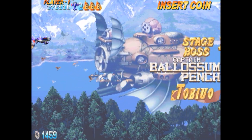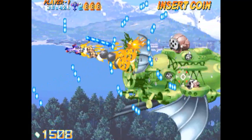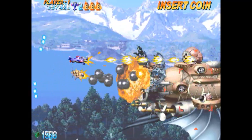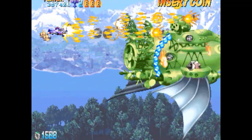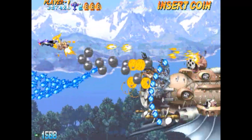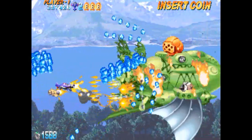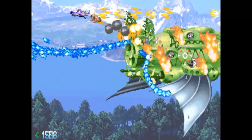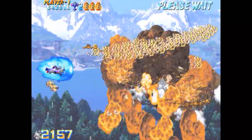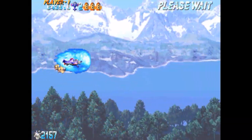Ya hemos llegado al primer jefe. Me pongo aquí arriba para intentar romperle ese cañón que tiene y esas dos aletas. No tiene patrones muy difíciles: vamos hacia arriba y hacia abajo. Hay que tener un poco de cuidado con ese cañón por las ráfagas bastante largas. Ha caído ya. La dificultad de este juego es muy progresiva, cada pantalla va siendo un poco más difícil.